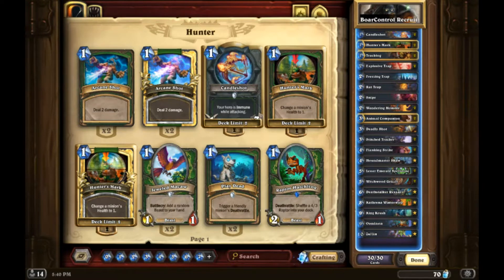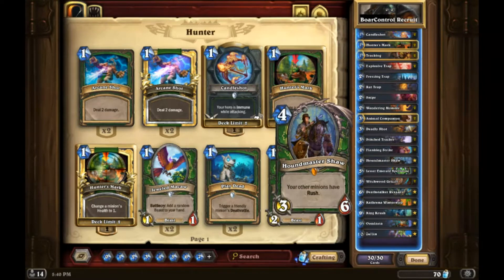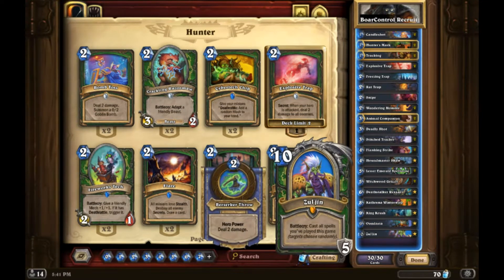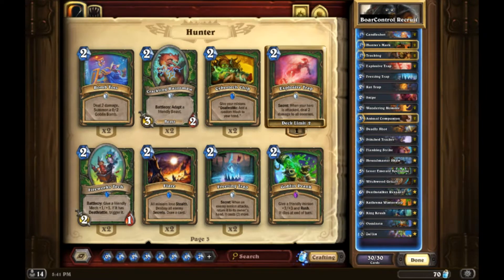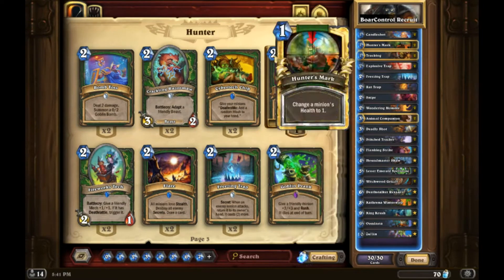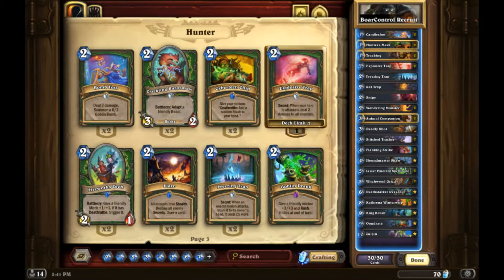That list has like a 60% win rate right now, which for how spread around it is, is really really good. It makes sense that Hunter is really powerful in the first couple days because it was already a strong deck. It got Indasta which you automatically throw in, it got Undertaker which slotted in pretty well. With Zoljin everyone's trying Spell Hunter again, so that resurged. In the next week or two someone will probably find things that are better.